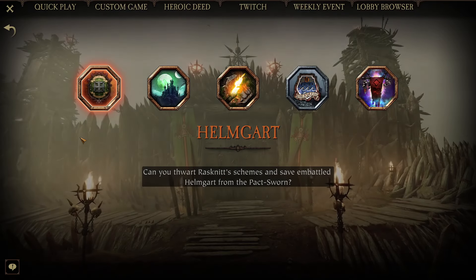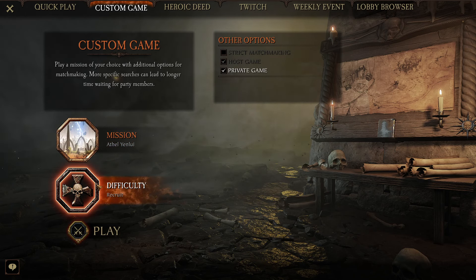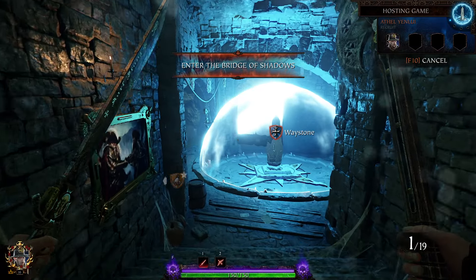First, in Athel Yenlui we do it on recruit because it's the easiest way to do it. If you're doing this solo, just do it on recruit — if you're just doing it for the event, just do it this way. If you're doing it in a group or playing with friends, do whatever you want — do it on cataclysm, do not legend. Completely up to you. So let's go find the first one.